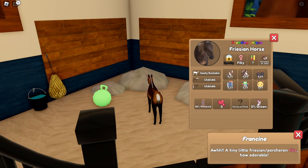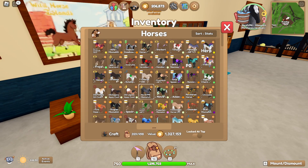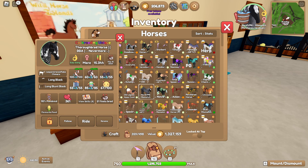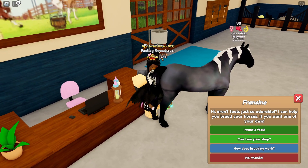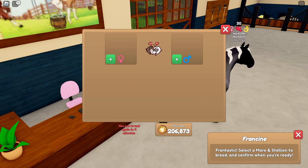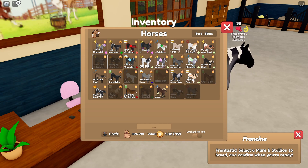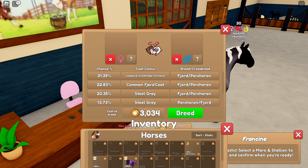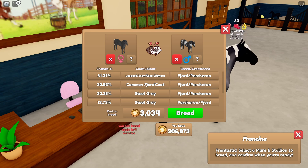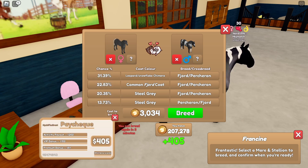Mine, personally, is either the Sooty Buckskin, the Blue Roan on the Percheron, or this Leopard Snowflake Chimera. I'm really a sucker for the black and white coats. Also, are you guys excited for December 15th? Because coming December 15th is supposedly the winter event, as well as a new breed. The new breed are Icelandics, and I'm personally extremely excited - mainly because they look really fluffy, and I hope they manage to keep the fluffiness of the breed when they integrate it into the game. But I'm going to breed Skull with Bobster, and hopefully we get Bobster's coat on a Percheron, finally.